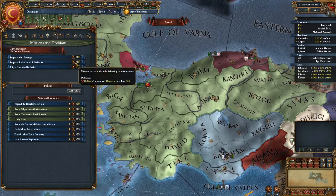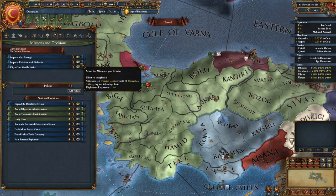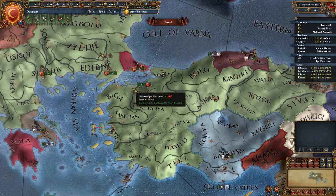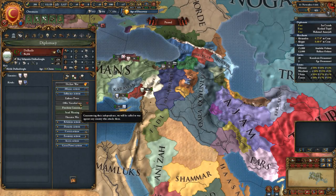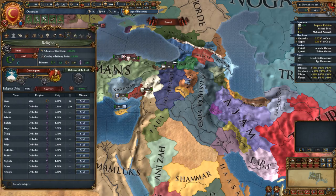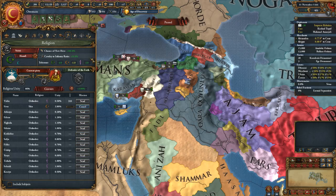We want to pick a mission. We could go after Constantinople, but instead I'm going to start with Dulcadir — we want to improve relations with Dulcadir, which means we just have to get to 100 relations. Let's go ahead and do an influence — no, that's not the one — relations, there we go. Improving relations. I can convert some places too.